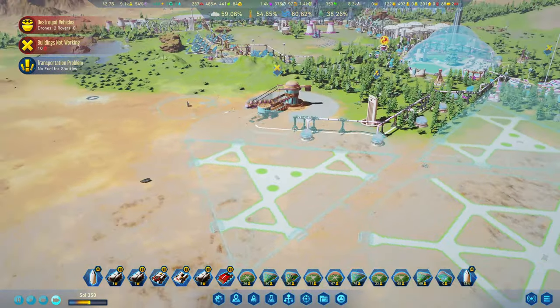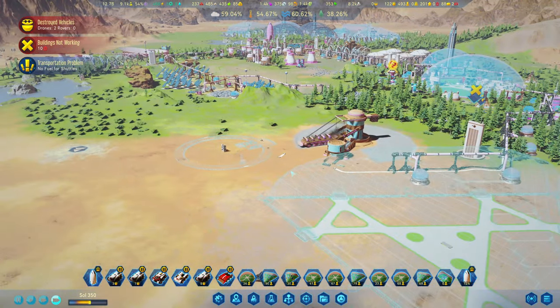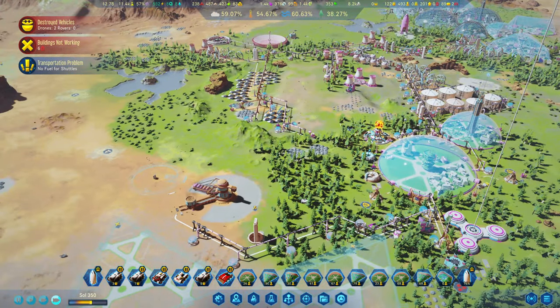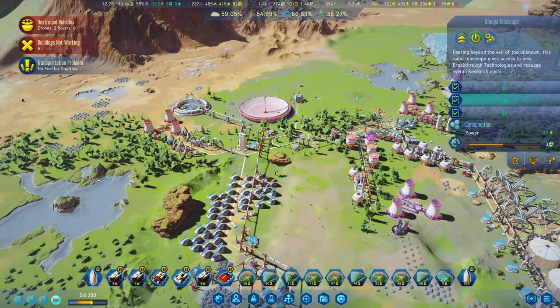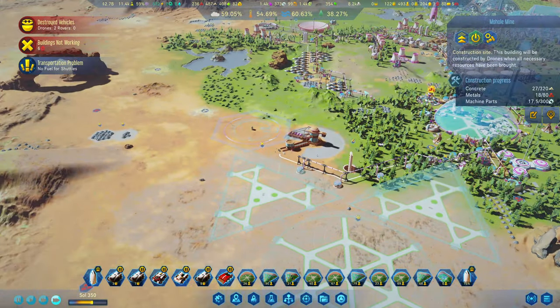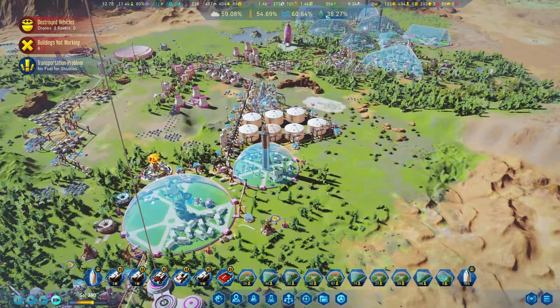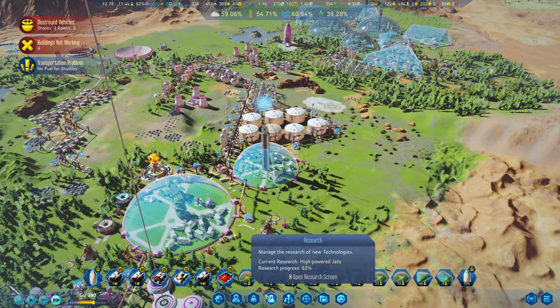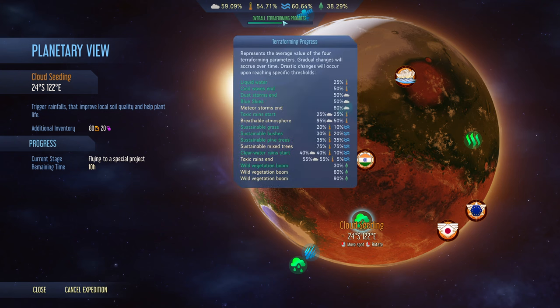Welcome back to Surviving Mars, thank you so much for joining me today. If you remember in the last episode we were working through quite a bit - I've tidied up some stuff, we got in some mega stuff, we got the Omega Telescope, we're starting the build of Mohol and we've been increasing these. I think if we go into the planetary view I would safely say we're over 50% overall. Let's have a look what we can do to get this further.